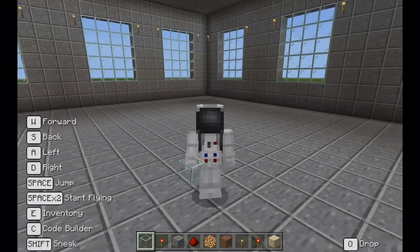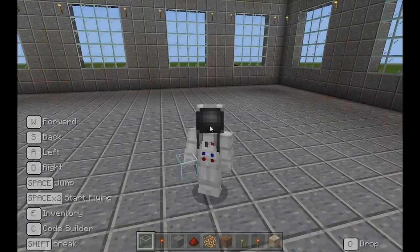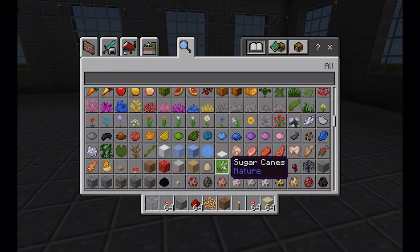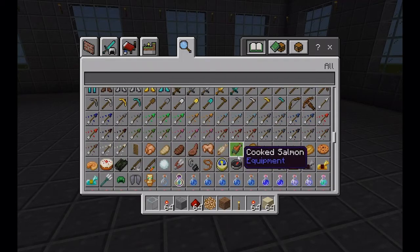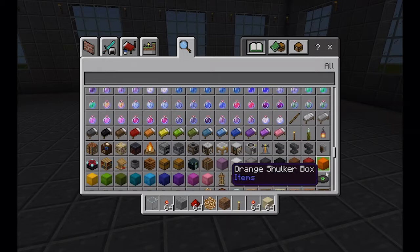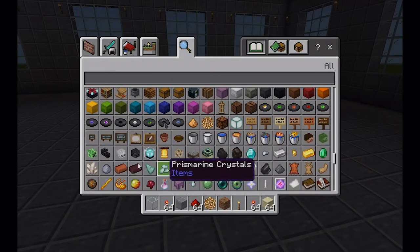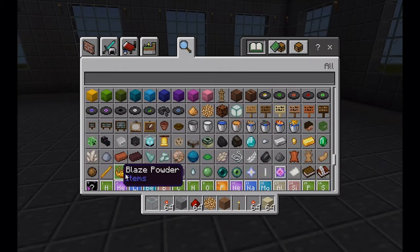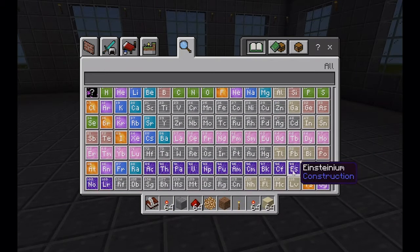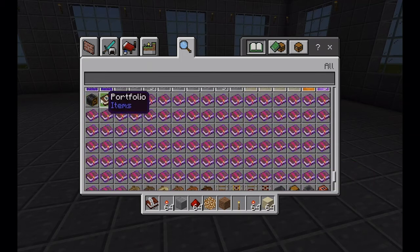The first thing you're going to want to do is make sure that you have a book in your inventory in creative mode. Grab a book. This is Minecraft for Education, so they even have a way to take pictures. I'm going to do the picture version for this. I'm also going to show you the book and quill version. There's the portfolio. And let's get our camera out too.